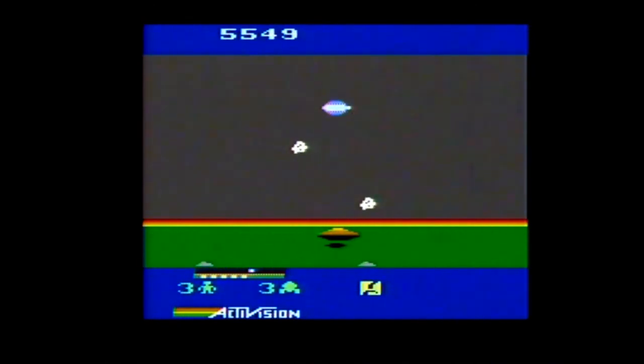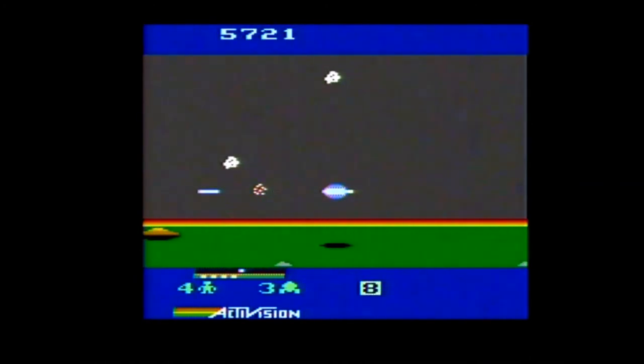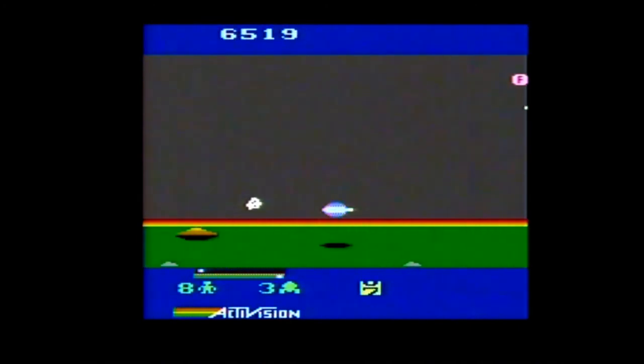You can pick up fuel pods that float near the top of the screen to refuel. According to the manual, if you really need one you can go to the top of the screen and shoot three times — usually this will result in one appearing — but you need to be careful, as you can destroy the fuel pods with your shots as well.